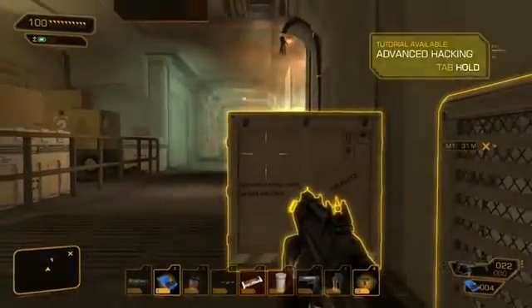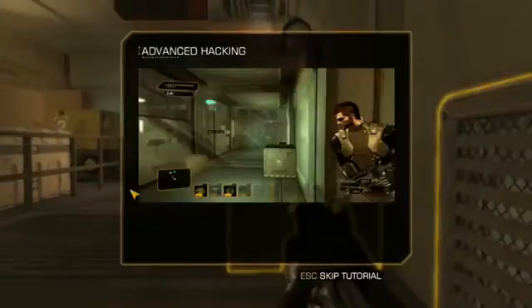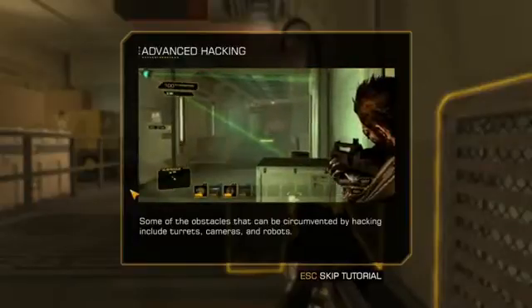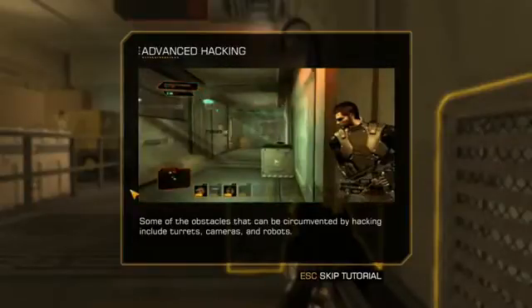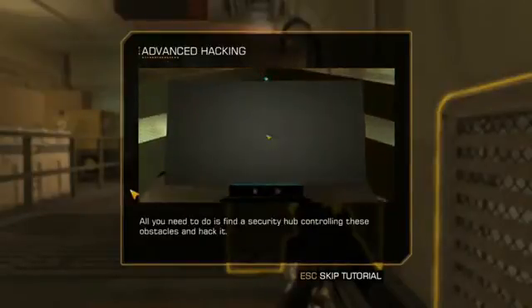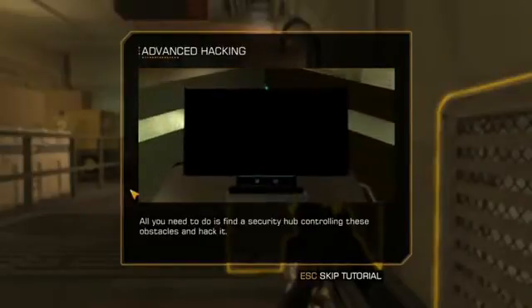Advanced hacking. Let's do this as well. Some of the obstacles that can be circumvented by hacking include turrets, cameras, and robots. All you need to do is find a security hub controlling the obstacles and hack it.